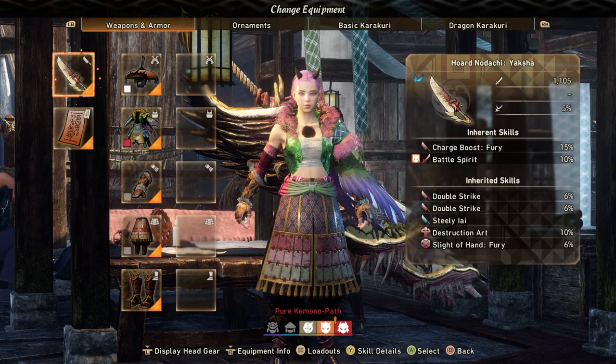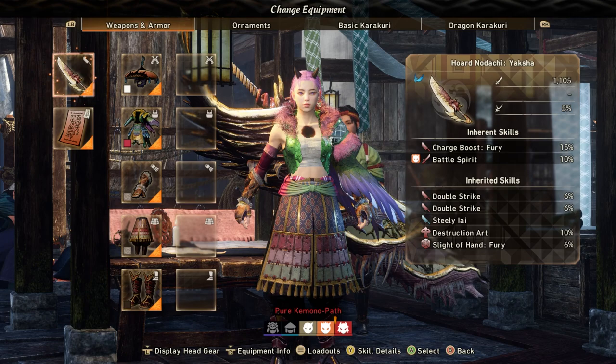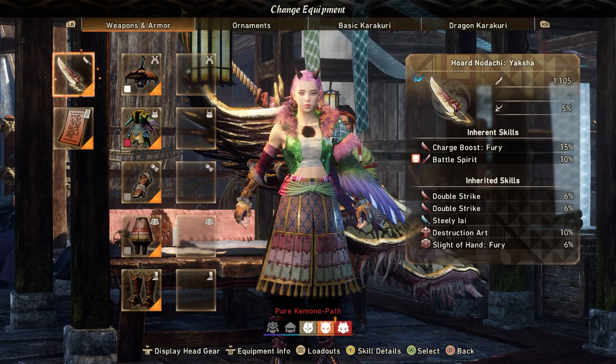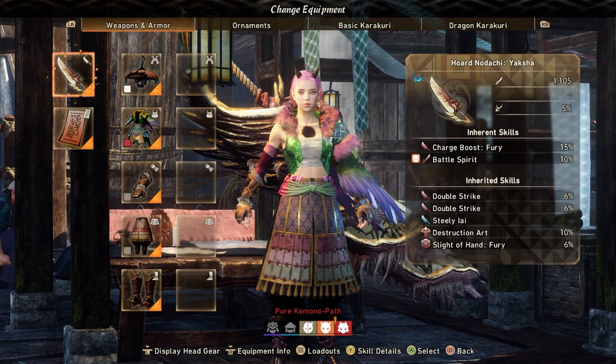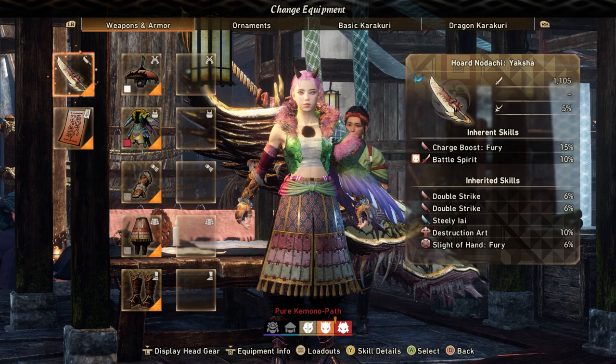This is my sword — pretty much an endgame sword. The double strikes increase your attack every time a charge attack hits by 12%, because I have two of them stacked. I have Destruction Art — I switch between that and Crit Master sometimes. Sight of Ten Fury: every time you spawn a Karakuri it gives you extra damage, so spawning a box raises your attack by 6%. Steely Lie makes it so you don't reel when you're in your charge stance, and since I'm almost always in my charge stance, it's really nice.